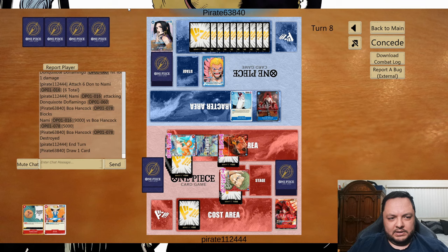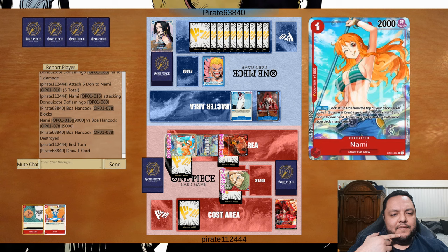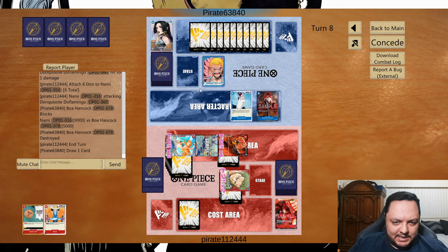I'm going to need a rusher to survive. He's going to play a blocker for sure, and from there it's going to be a little tricky. Maybe I start my attack with Nami for five, see if he blocks, then attack Gecko Moria, then attack the rest — maybe even Mihawk.